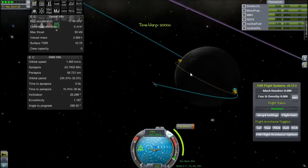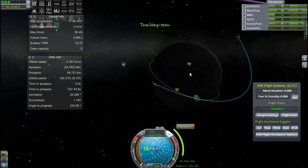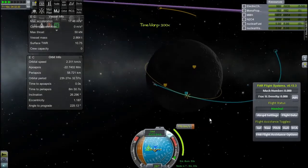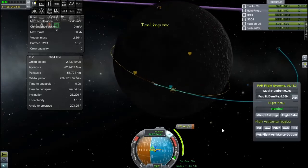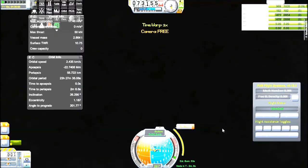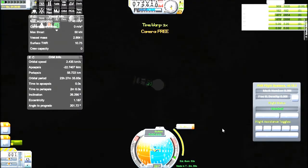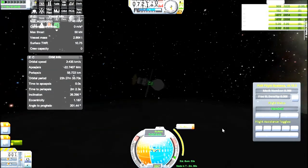I'd like to point out that I have left days in Kerbin days, which makes no sense now because I'm using the real world setting. So I'll change it for next episode to real days, because it did confuse me - I was like, why is it taking 11 days to get to the moon? It should take about four in the real world. We're performing a burn on the dark side again, which is annoying.